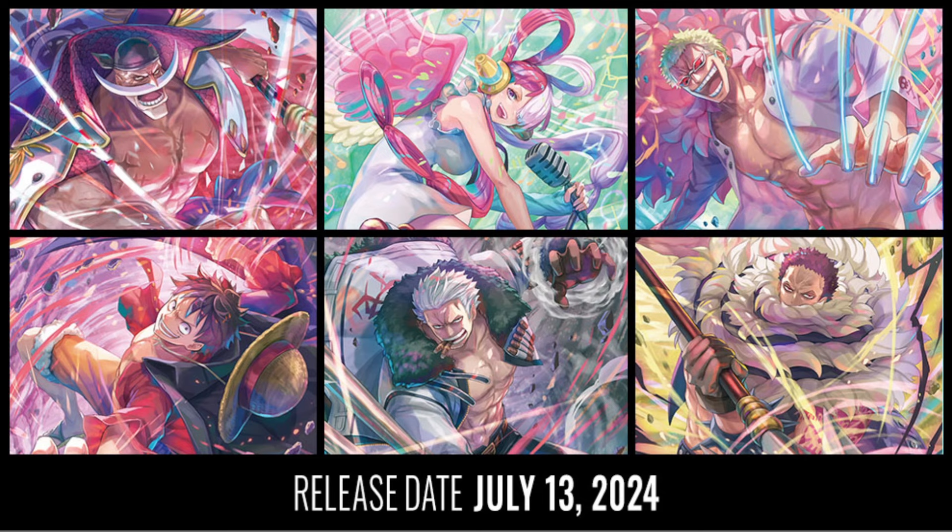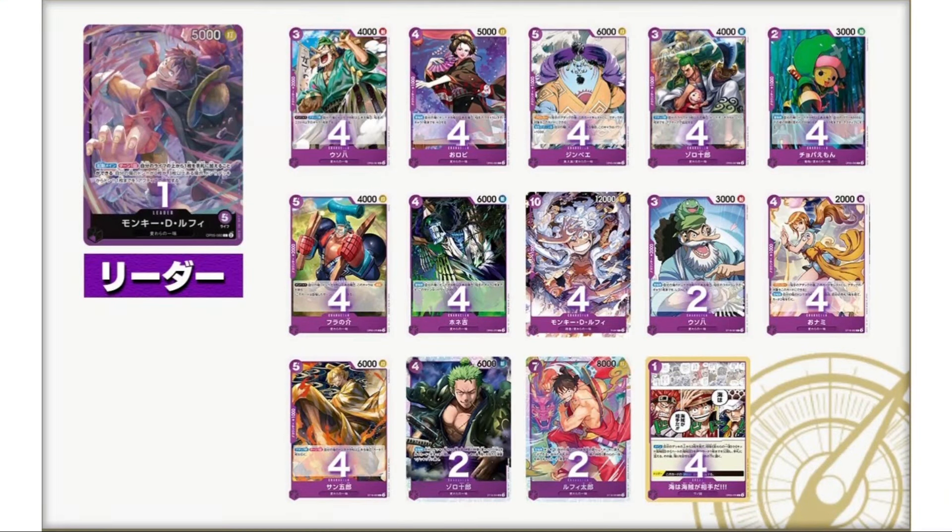First up we have Structure Deck 18 — the Monkey D. Luffy deck. It's kind of weak on the reprints, but you do get the Pirate Party promo, which is about eight dollars, and you get four of those, so that automatically makes this a solid pickup. This comes out in Asia in July, and for us it's mid-OP08.